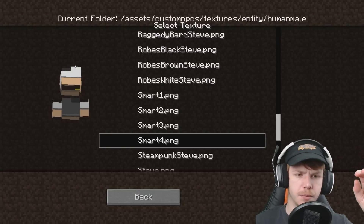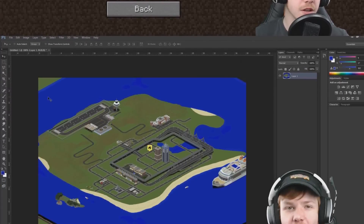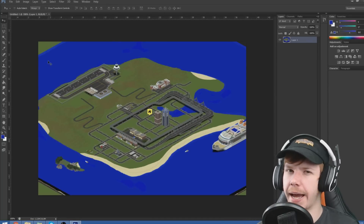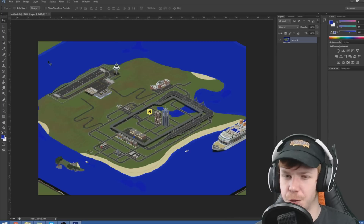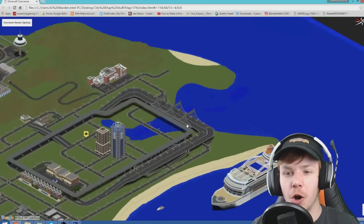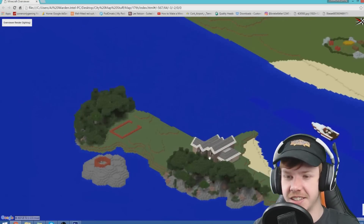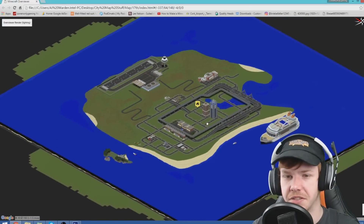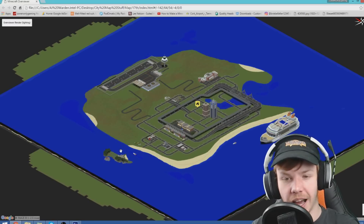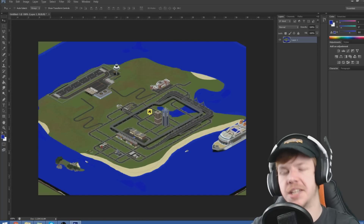We're going to do some updated plans because a few of you have pointed out some very important things that need to be addressed. So now to do what we were meant to be doing this episode - updating the plan of our city. I've just got our most updated world. Look - we've got the bridge now on here, that looks so cool. We've got the fuel station here, and the island is now on the map as well. That's really cool to see. You can really see the size of the main island now compared to the private one. I've screenshotted it and put it into Photoshop so we can play around and edit it.